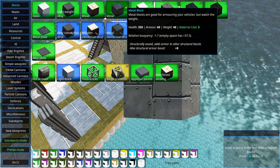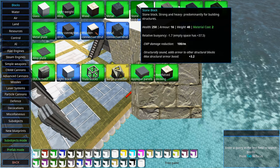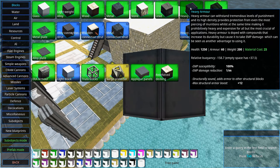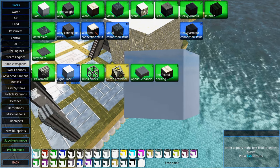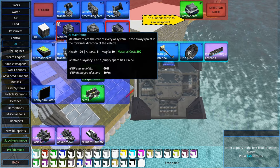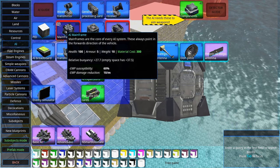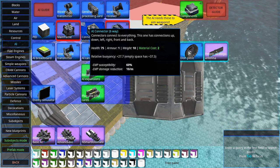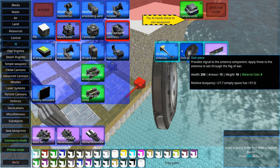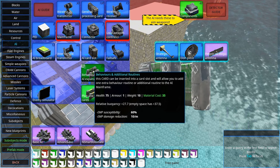Metal and alloy conduct EMP like anything else — basically like a conductor — while wood and stone do not. Heavy armor has EMP susceptibility, meaning electromagnetic pulses try to seek out and destroy it. Other blocks with EMP susceptibility include AI connectors and mainframes, which have 60% EMP susceptibility. Everything listed with EMP susceptibility will get destroyed if harassed by electromagnetic pulses.